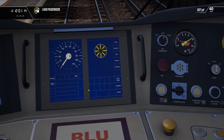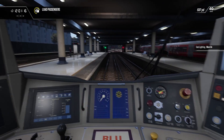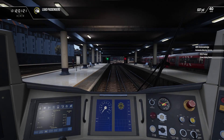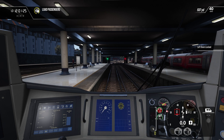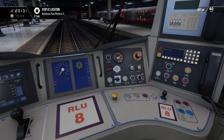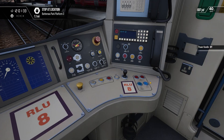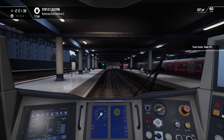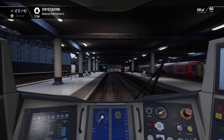Start by just setting that to how I like it. I've got the road, so as soon as we close the doors. The starting speed limit is 20. Where is my interlock? Oh, there. Alright, let's go.